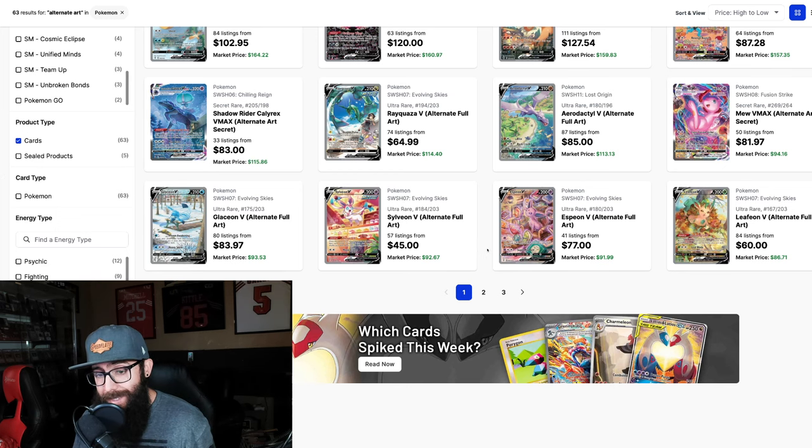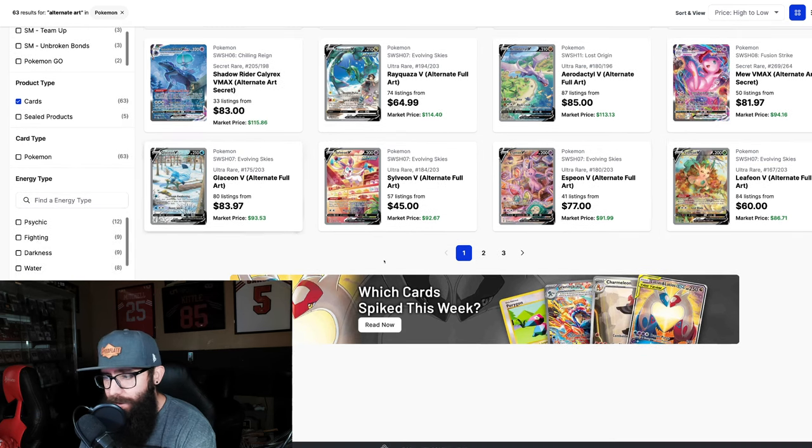We're going to start moving a little bit quicker because this video is getting long. If you guys are this far in the video and you're not already subscribed, obviously you're enjoying the content, so hit the subscribe button, hit the like button, and leave me a comment — let me know if I'm crazy or not. Now, all these Eeveelutions — I'm going to call these are definitely going to be up. $175 range I think, with $150 on the low, but $175 would seem about right for all of those.